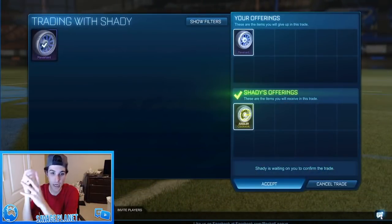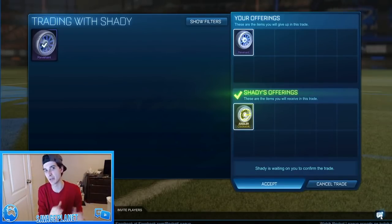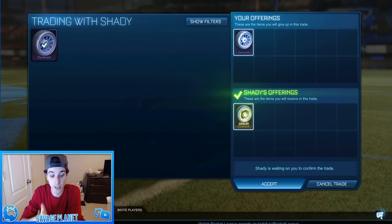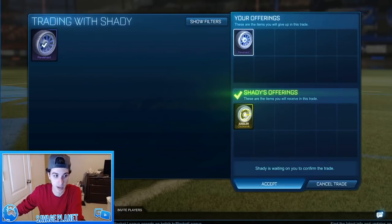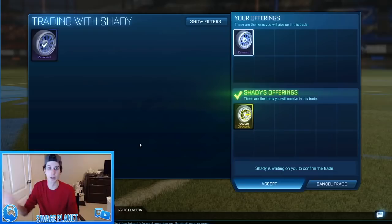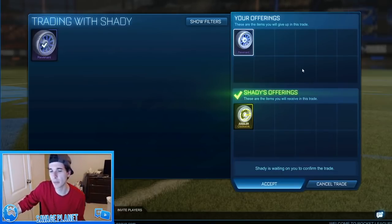We are now with Shady. He tried to give us imports, but I wasn't really having it because I want to keep having only a few items for this nothing-to-something. Then he put up these Saffron — let me double check — they are Saffron Juggler Clockworks. He goes, honestly, the Revenants are cool and I don't use these, so you can totally have them. This is an awesome win, probably like a three or four key win. We can definitely trade these Saffron Clockworks up to something good.